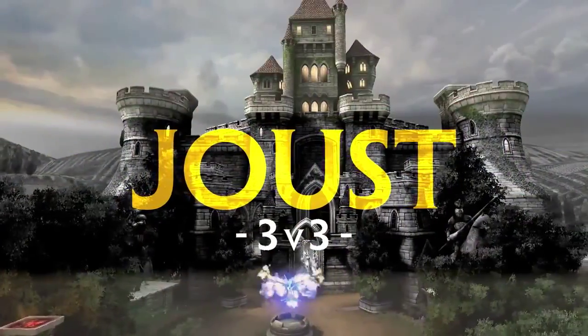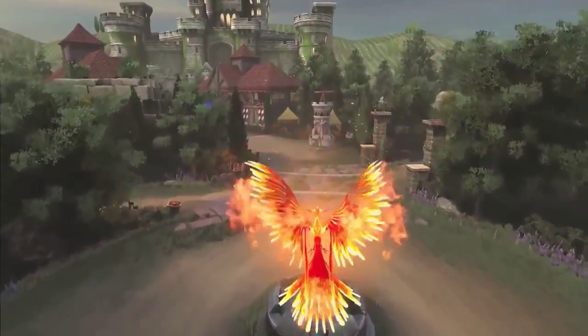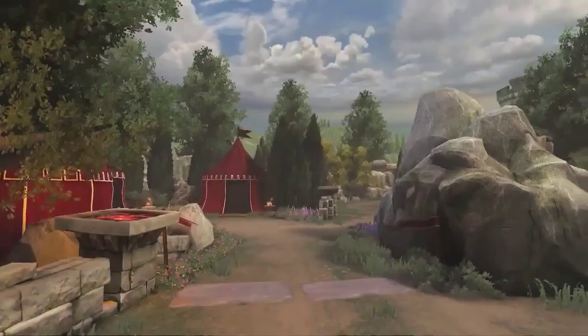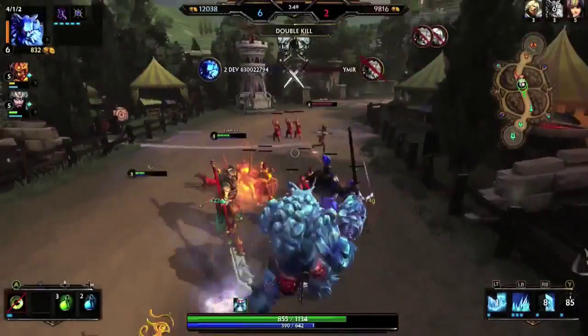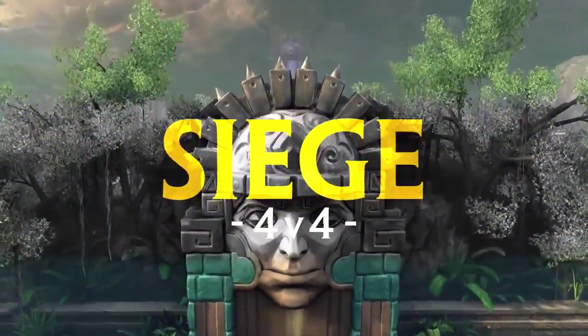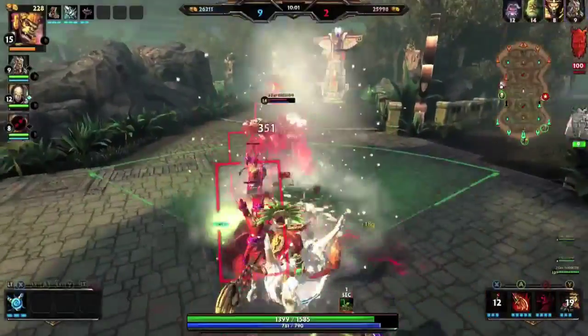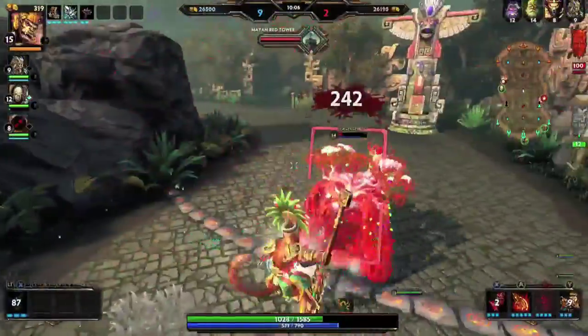Joust is also a great place for players just jumping into MOBAs, since it teaches you about lanes and plays a bit more like a standard MOBA. There is one primary lane in the middle and two side lanes which contain jungle buffs, which can give you the edge over the enemy team. Siege is our newest game mode — a 4v4 Mayan map with two lanes separated by a jungle. At the very center of the map is the Siege monster, which you can use against the opposing team.